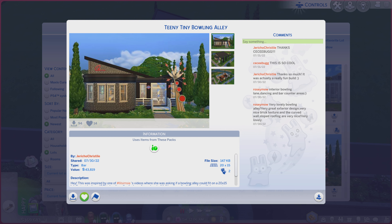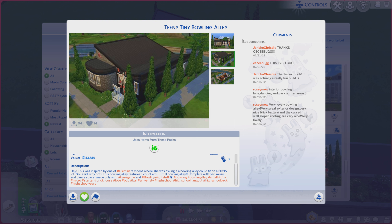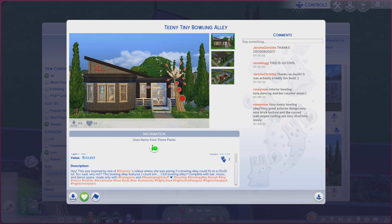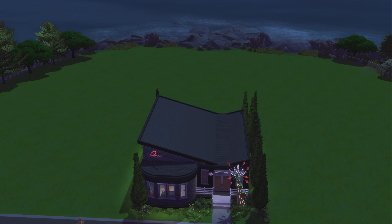It is on a 20x15 lot type bar, and it has quite a nice description, more welcome to read. This lot has only one pack, so if you have the Night Stuff pack, you will be able to have this lot, which is nice — you don't need anything else. I always like a good bowling alley; it's always a fun thing to do with your Sims.